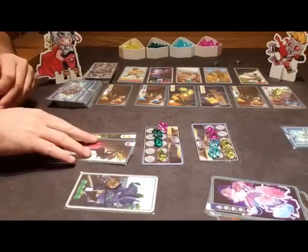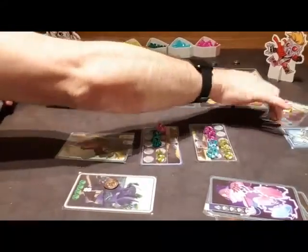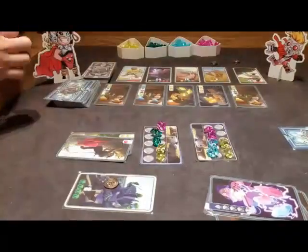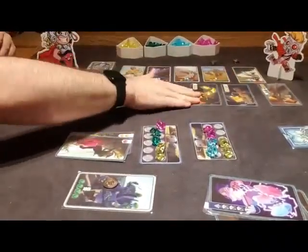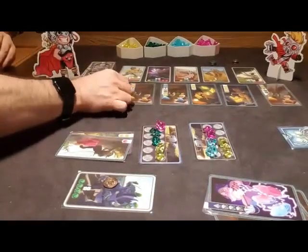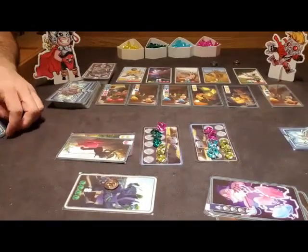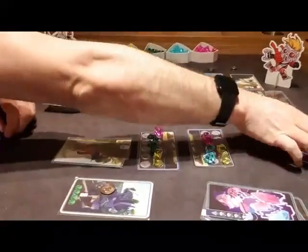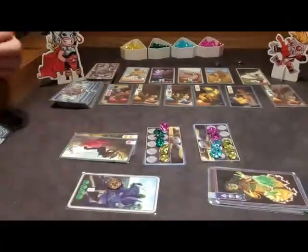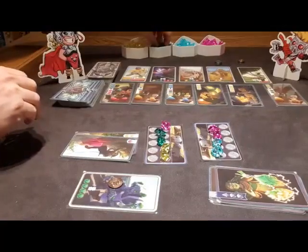Baby Thor is going to take the first card in the row — she also gets the gem that comes with it, since the first card is free. Then it's Baby Star-Lord's turn. He's going to use the last card in his hand and change two yellow gems into two green gems.